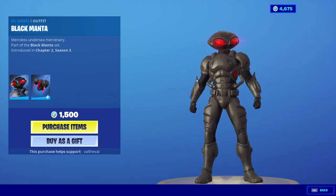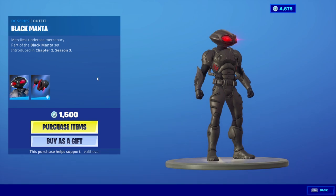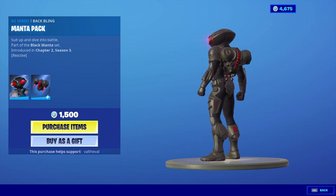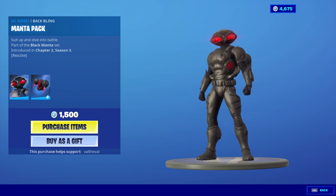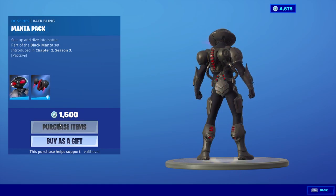The Black Manta skin — dude, his head is huge. Oh my god. 'Merciless Undersea Mercenary,' part of the Black Manta set. He comes with a back bling that is reactive — 'Suit Up and Dive Into Battle,' also part of the Black Manta set. It looks like some sort of jetpack, so maybe when he's gliding down it'll have some animation, or every time he jumps. We're gonna take a closer look in-game. Let's go ahead and cop him for 1500 V-Bucks.